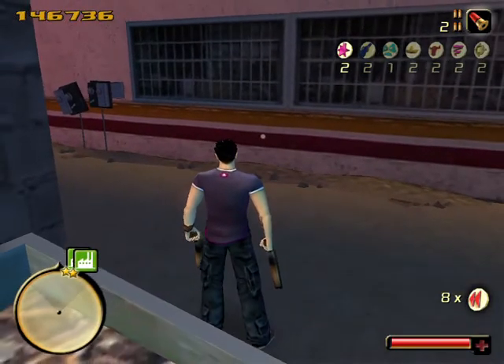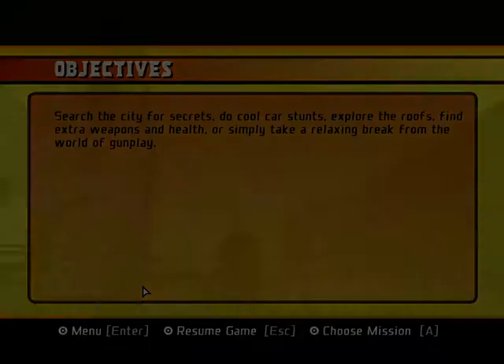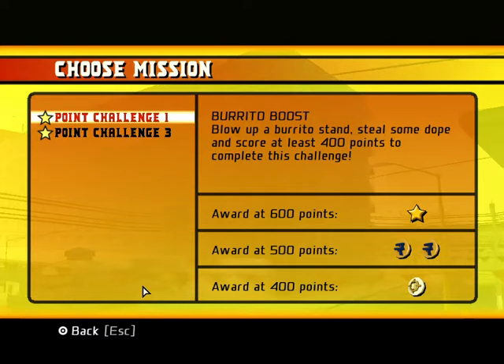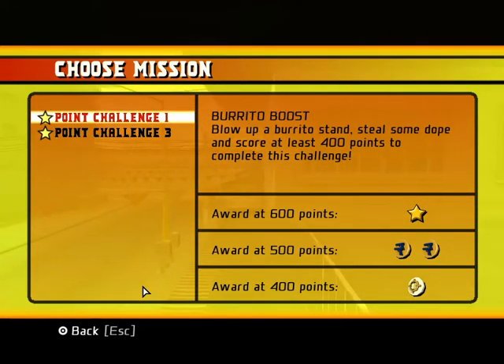Now we have to continue the game. In order to continue the game, first there are these small point challenges which you have to complete. Until and unless you complete those small point challenges, you cannot continue further in the game. As you can see in the map there are two stars. We have two of these small missions. If I just press escape and choose the letter A, I can see these two challenges — one is the burrito boost and another one is dope dealers must die. Just play any one of them and you can unlock the next main mission. After collecting 600 points in this stage, you will be able to receive one more point challenge.